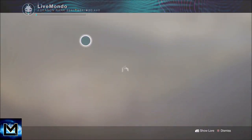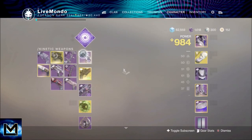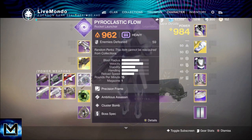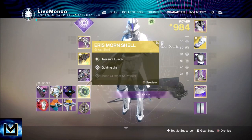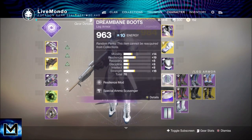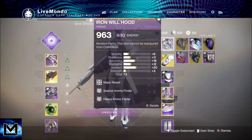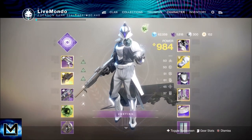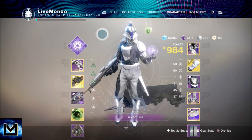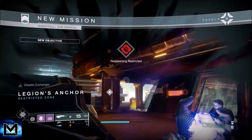Hi guys, welcome to the video. This is my solo run of this week's 980 Master Nightfall — sorry, not nightmare, we're doing the Arms Dealer. I'm running top tree Void Walker, and you can see from the weapons I'm using that's the Pyroclastic Flow rocket launcher. I tried this on stream but couldn't focus, so next day I came on and got it after a few runs. The barrier champions in this nightfall are probably the most annoying of any nightfall.